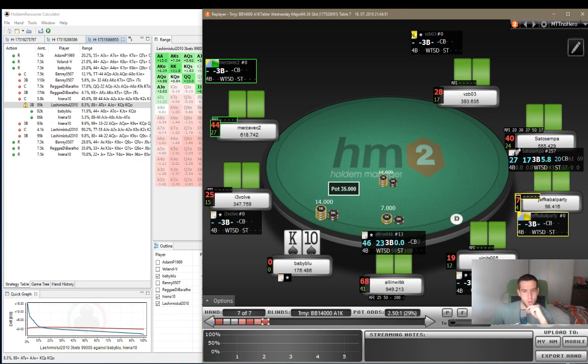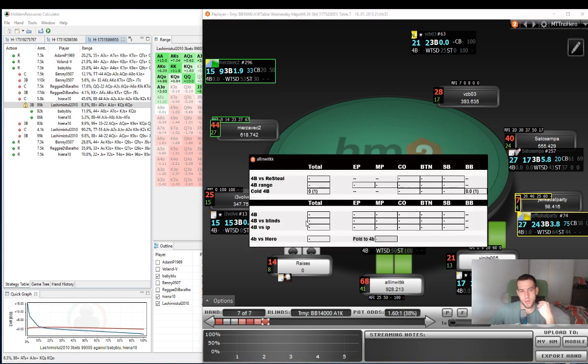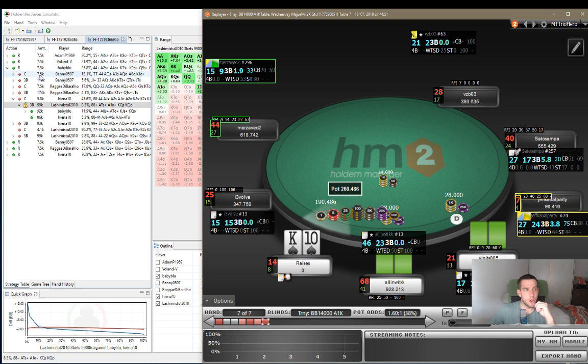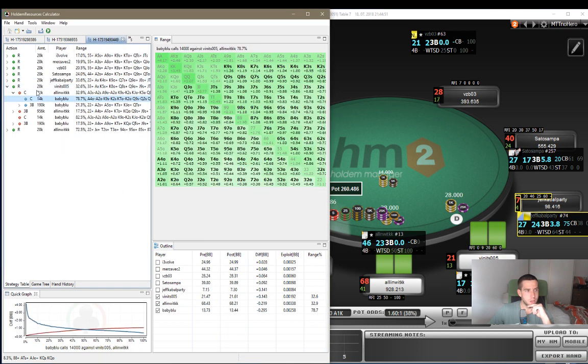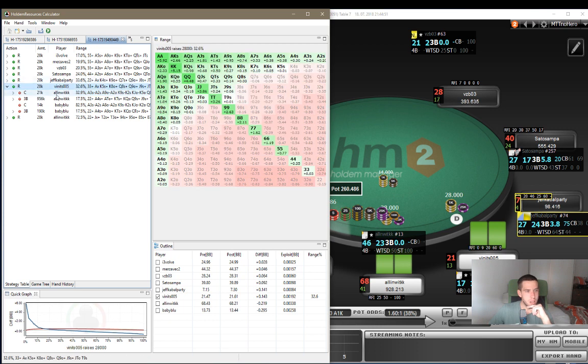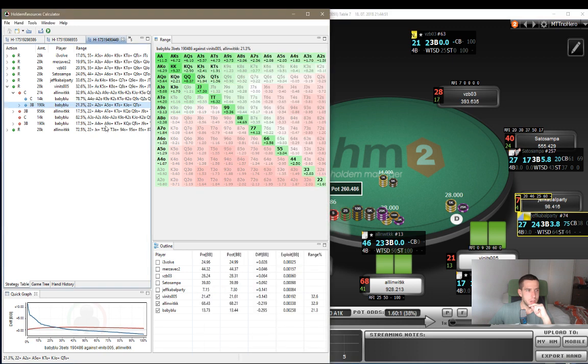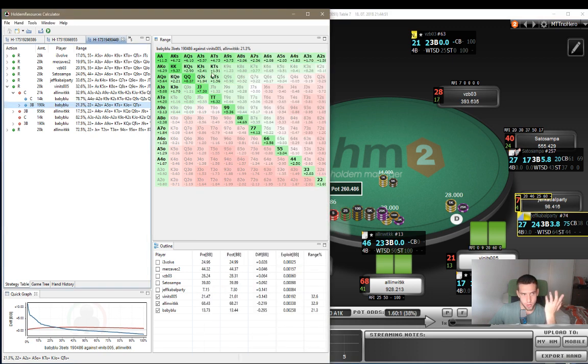Moving on to the last hand. We have king-10 suited. Got a min open from the button. Small blind calls and we shove. This is a spot where Hold'em Resources Calculator is really good because we can compare two different actions: the EV of shoving here and the EV of calling, and we can see which one is better with this specific hand. It's hand 449. The button min opens, the small blind overcalls, and we have two situations: we can call or we can shove. We did shove.